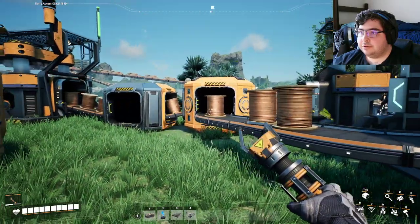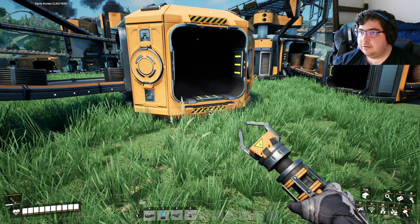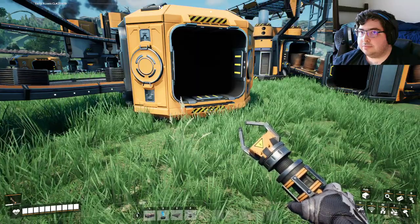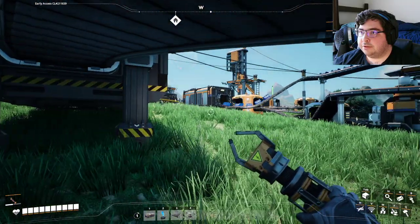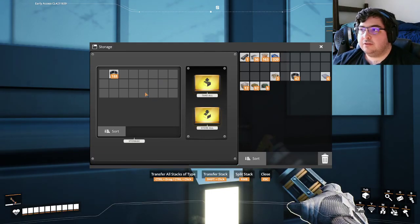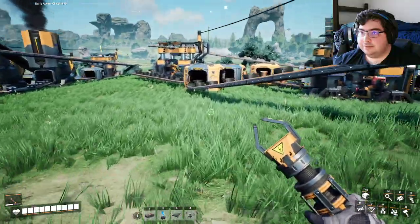Then if I want to, I can either just run that over here or run it straight there. Either way it works — it future proofs everything really nicely. I need to, at the end of the day, I just need 200 of this wire, which I actually already kind of have. So I can go ahead and run this.